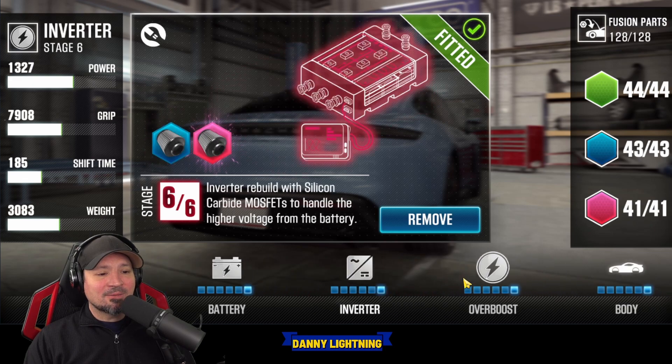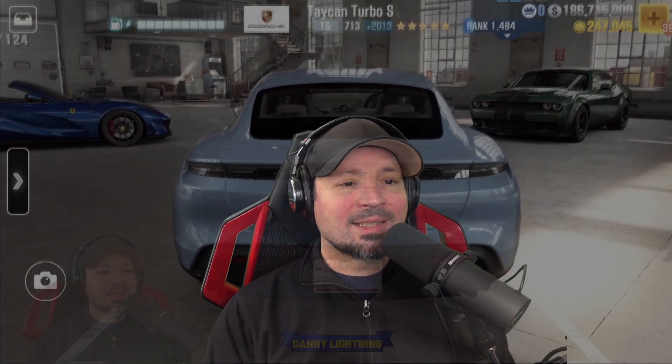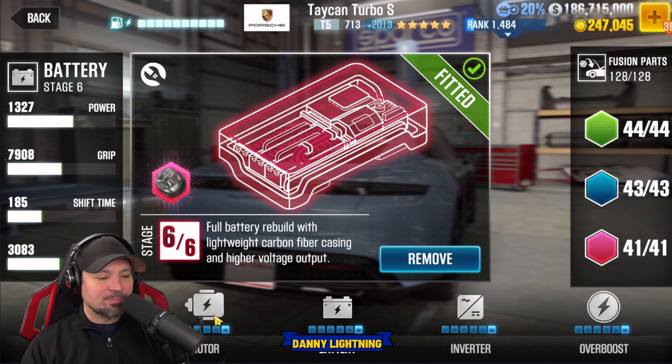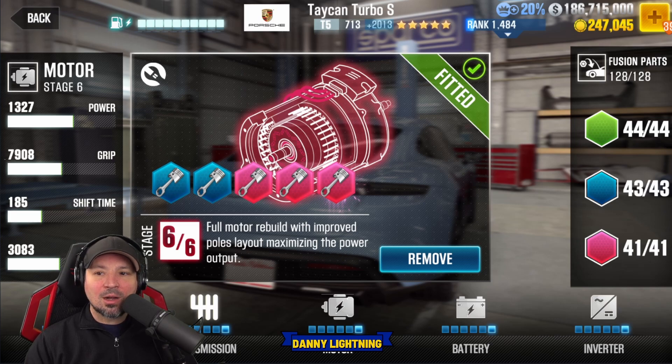We got motor, we got battery, we got inverter, we got overboost. Have you guys ever seen anything like this? We're going to talk about that in just a few minutes, but let's get the next season's milestone prize car and Prestige Cup cars. Season 149 is almost here, so we're going to show you season 149's milestone car and Prestige Cup car, then talk about some upcoming events. We have our first electric car being added to the game — next season we are going to see the Porsche Taycan Turbo S. If you go to the upgrade section, that's where we got the crazy settings for overboost, inverter, battery, and motor. This is new stuff we've never seen before, so this is actually really cool. This is what we're going to see on upcoming electric cars added to the game. This is the first ever electric car on CSR2.